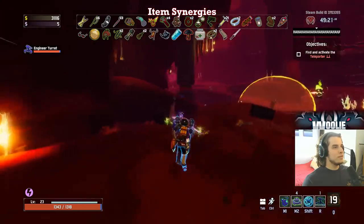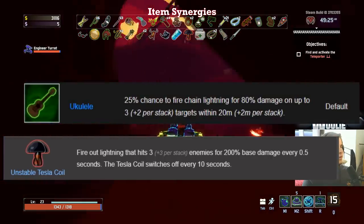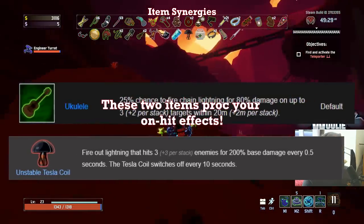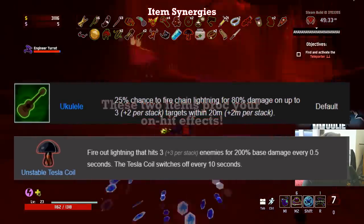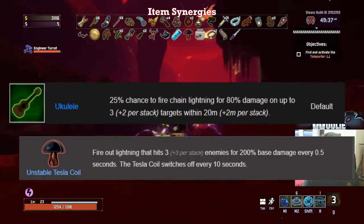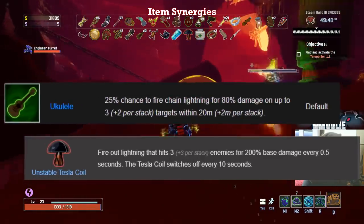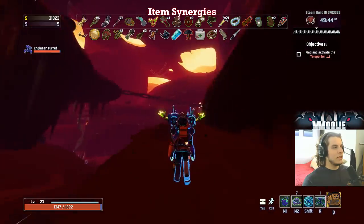Some other absolutely disgusting items on the turrets are the Tesla Coil and the Ukulele. Both of these items are great at taking down packs due to their AOE and chaining effects, but more importantly, they proc on-hit effects. Tesla and Ukulele are great on everyone, but your turrets get them and you essentially get three times the effect of these items on the Engineer, and by extension, three times the effect of your on-hit items like Sticky Bombs. Place your turrets near big packs of mobs and just watch them instantly disappear. It's absolutely amazing.